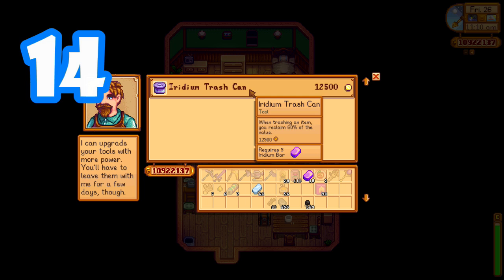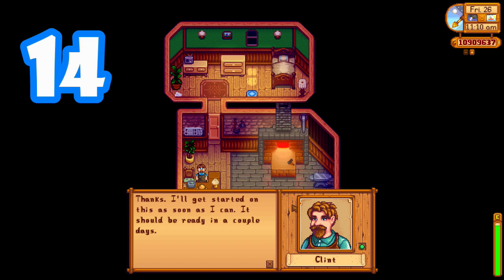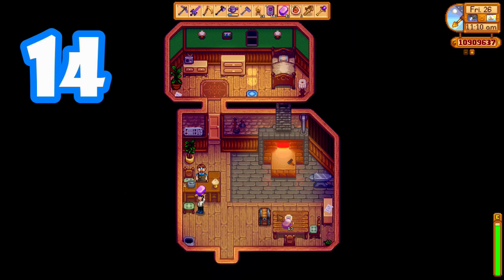If you need to buy anything from Clint, make sure you don't upgrade your trash can because it actually counts as a tool upgrade and you can't buy anything from Clint while he has a tool or a trash can in his possession.